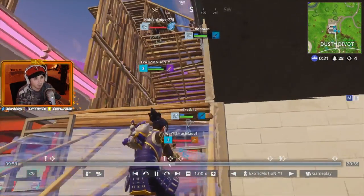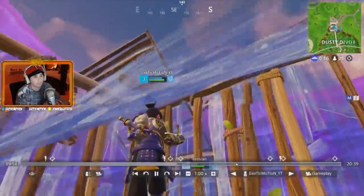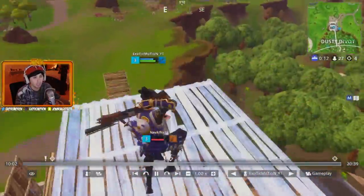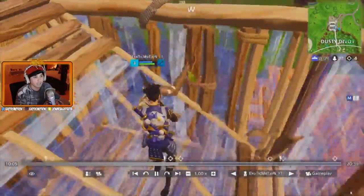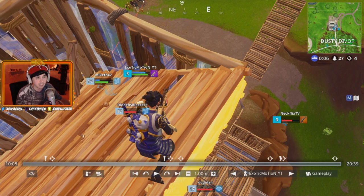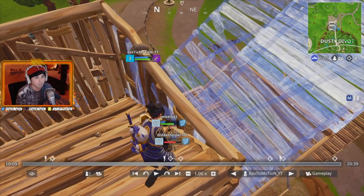I decided to retake high ground because if they stay on high ground it's over for me. I'm building up, putting coverage above me. Now I have high ground on this guy. I'm getting shot and curious where from - if somebody's going to retake high ground, you're going to see their stairs or a floorboard get placed. That's how you know where they are. I saw the stairs and knew he was coming up.